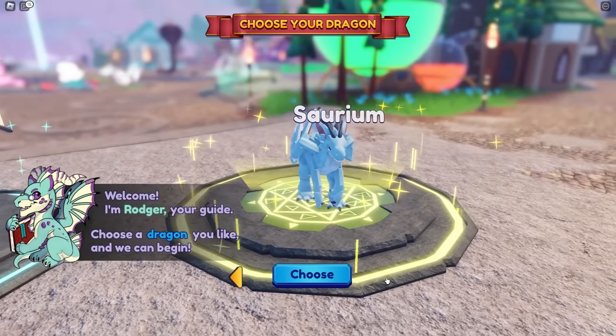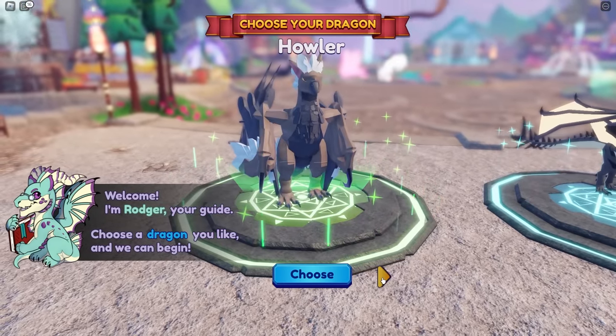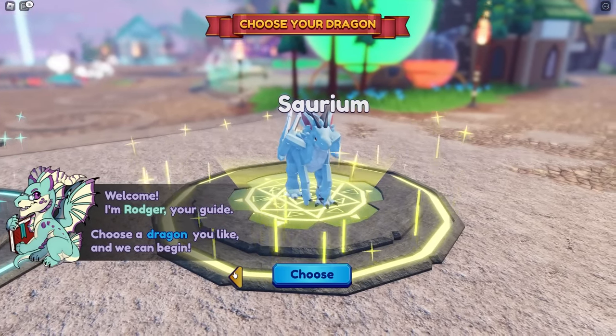Mia, it's telling me to choose a dragon on my screen. Which one should I choose? I'm thinking about choosing cereal. I'm choosing that one — that one's blue. You should choose this one, it's called Rock-a-Russ.